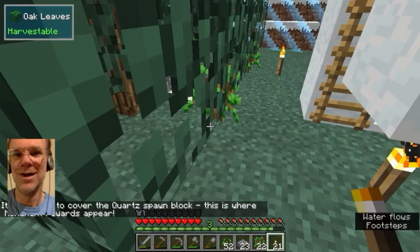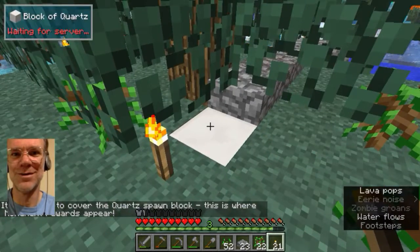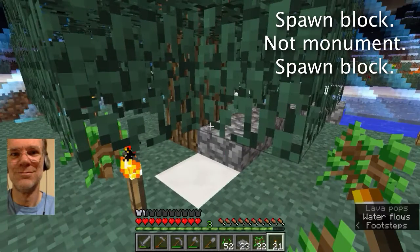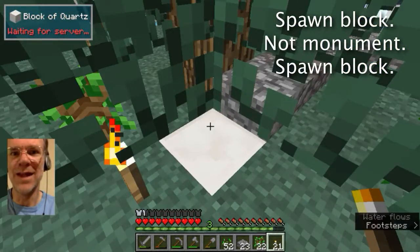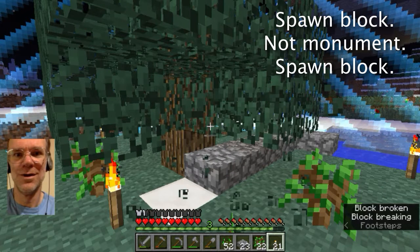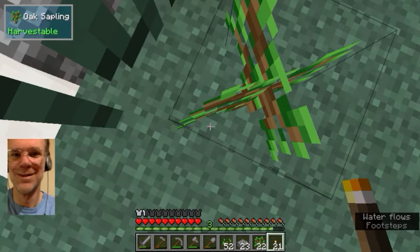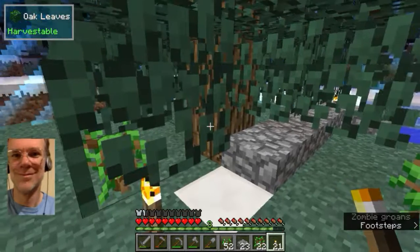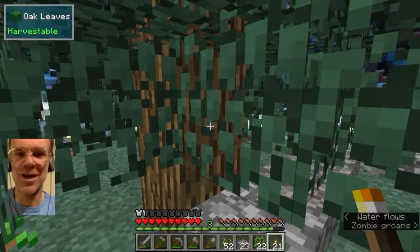Oh — did a tree just grow on the monument? On the monument? A leaf block, probably right above the monument. Oh yes — there's a hole where... so the monument actually covers and protects a two-block space. Yes.